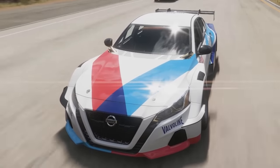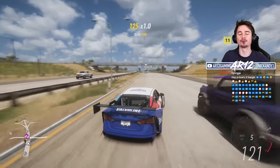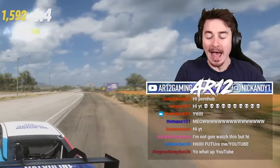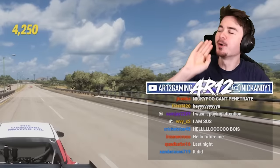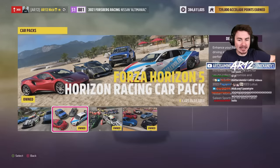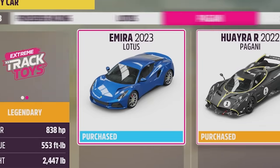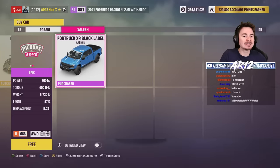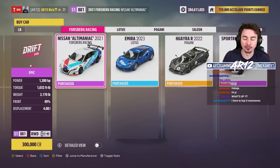This is the Nissan Altamaniac, and it's one of the newest cars in the FH5 Horizon Racing Car Pack. It just came out — or that's what I would have said if I made this video yesterday and the Microsoft Store didn't break. This is the Horizon Racing Car Pack. It includes four cars: the Altamaniac, the Lotus Amir, the Pagani Harur, and the Celine Sportra. You can buy these four cars for $5, and I'm going to tell you if I think it's worth it.